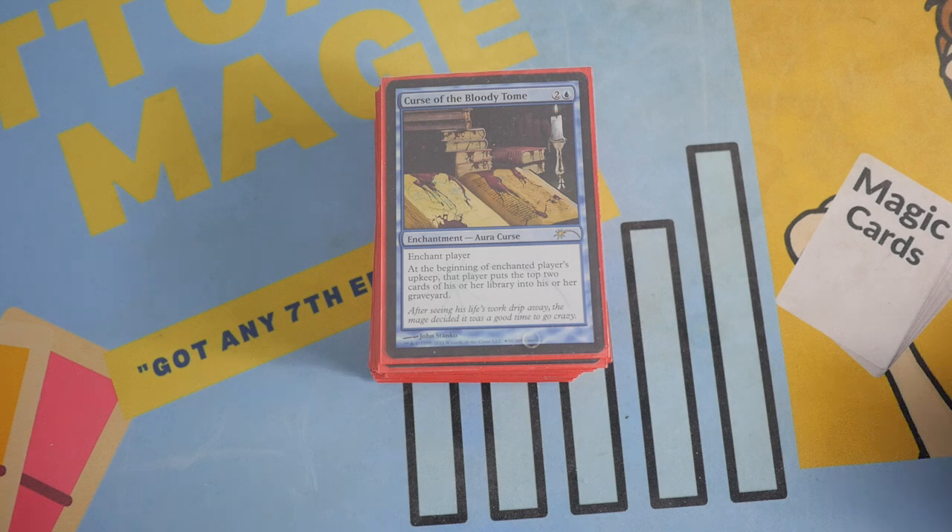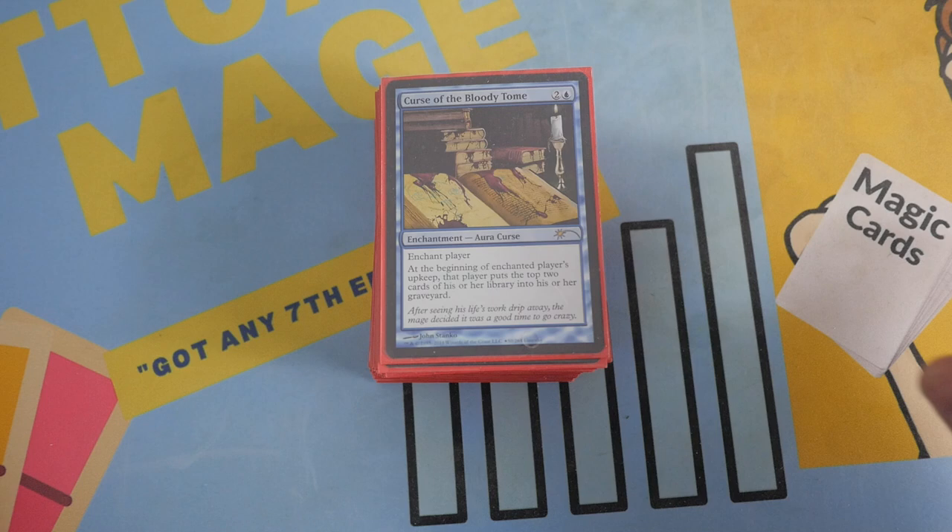Mono blue mill. Now I have to say, if you're looking for like a turn-one pauper win deck, something really janky like that — well, it's kind of a janky deck, but it's not like a turn-one win, mill-out-your-opponent deck. So if you're looking for something crazy like that, this is probably not the right place for you. But if you're looking to have some fun and maybe annoy your opponents with mill, then you're in the right spot.